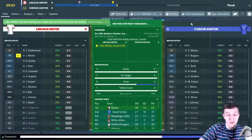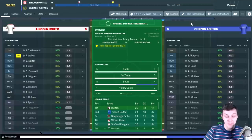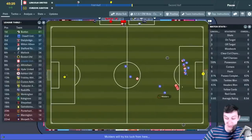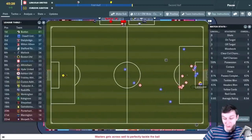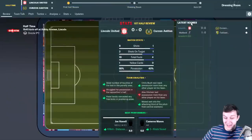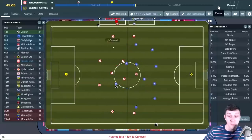I never quite know which striker to play because they're all relatively good, but none of them are consistently banging in goals. Splat will score two goals in one game but then won't score for two or three games. Calderwood makes a decent save from a free kick right before halftime. As we enter halftime at 0-0, I feel a little bit unlucky that we haven't scored yet - still another 45 minutes to rectify that.